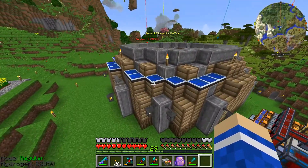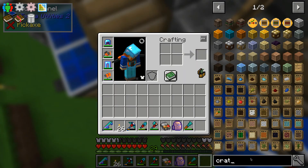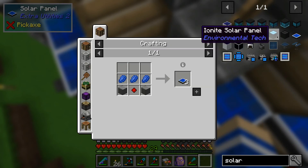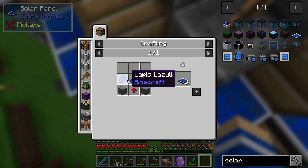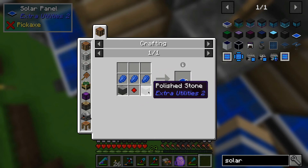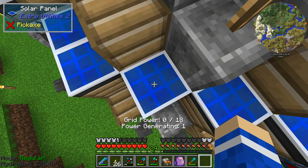I've got these solar panels here from Extra Utilities 2. There are lots of different solar panels in the pack but these are the Extra Utilities 2 ones. All it takes is lapis lazuli, resonating redstone crystals which you get from mining redstone ore, and then polished stone which is just four stone bricks like that. These are really cheap — I made about 18 of them and maybe I'll bring them all the way around.